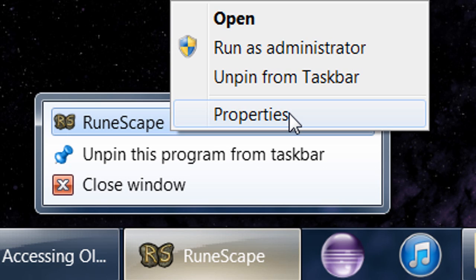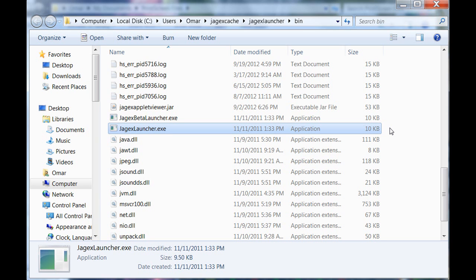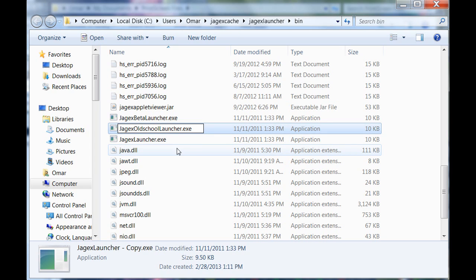The next thing you need to do is go to wherever your RuneScape shortcut is — whatever you use to open your RuneScape client. Mine is in the taskbar, so I right-click on it, go to Properties, and that shows me the properties of my RuneScape client. Then click 'Open File Location', which takes you to where the actual executable file is. Copy that jagexlauncher.exe — I actually have the Jagex beta launcher in there from the beta servers, but don't worry about that — and rename it to whatever you want. I called mine 'jagexoldschoollauncher.exe'.